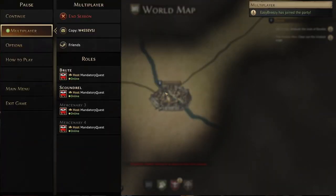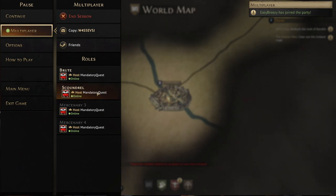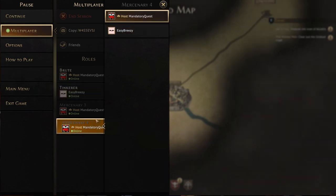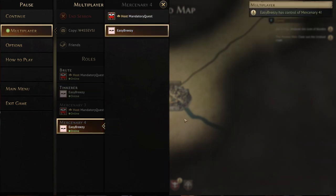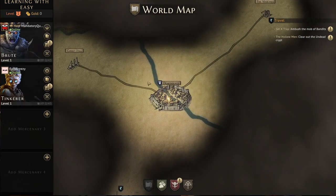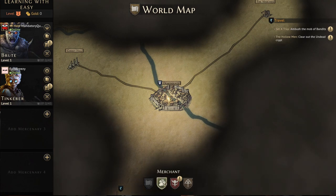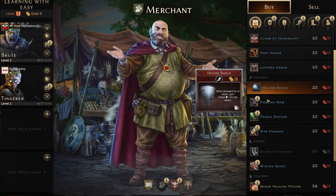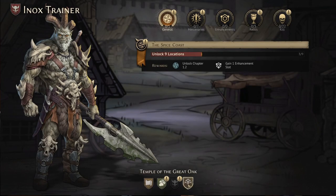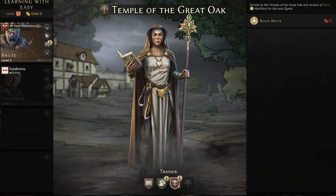You will need to assign joining players to a slot in your game. Just like with tabletop Gloomhaven, there is a maximum of four players, but you can assign multiple slots to the same player if you wanted to control more than one character each — basically each slot equals one character. Once all of these slots are selected, all players are then free to do pretty much whatever they like: swap characters, use the shop, visit the trainer, just like in single player.